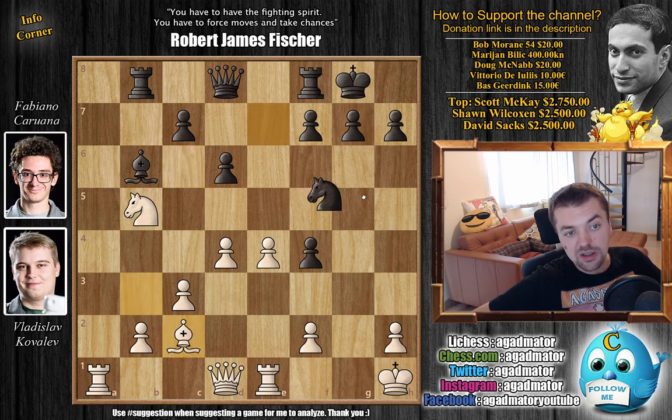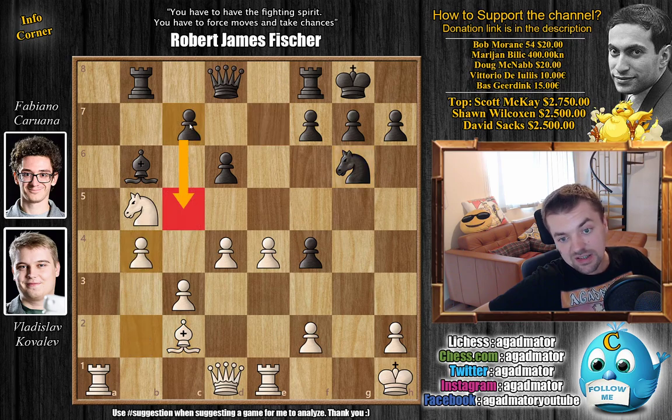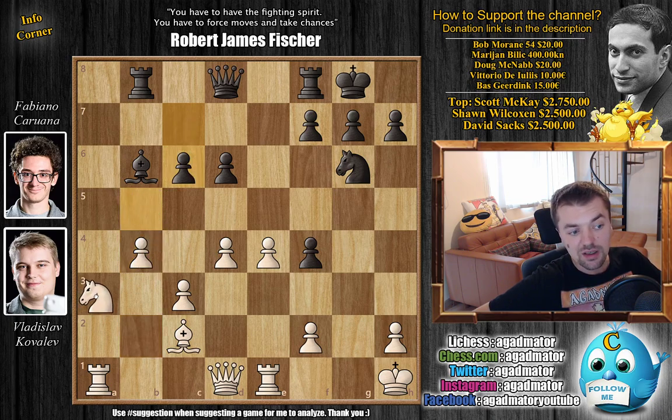Bishop back to c2 and now knight to g6. We have b4, sort of fighting against c5, but Fabi decides to push c5 right away. First he kicks away the knight with c6. We have knight to a3.